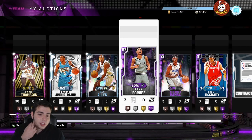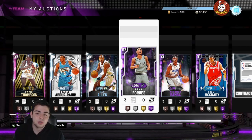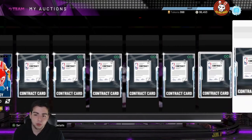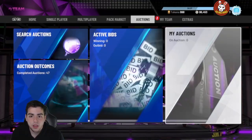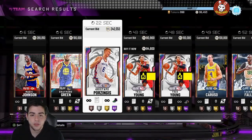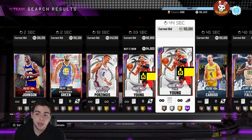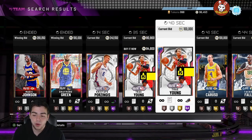This glitch really only affects people selling opals. If you have a pink diamond and you're throwing it up for a buy now, that's fine. This is literally just about opals. As you guys know, opals have the most value in this game right now. Thank God I haven't gotten screwed by this — I actually doubled up on it.